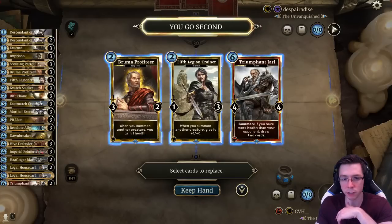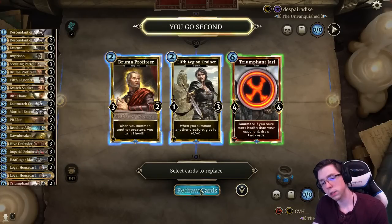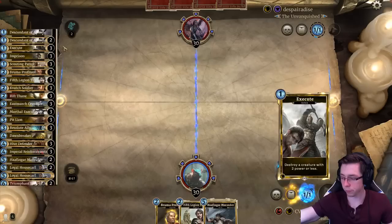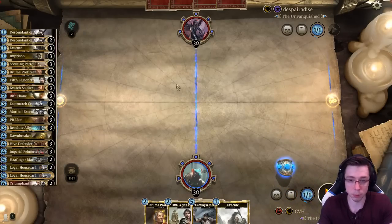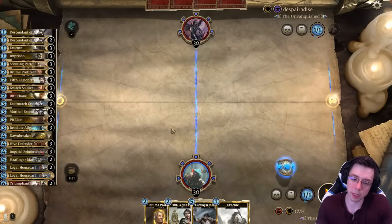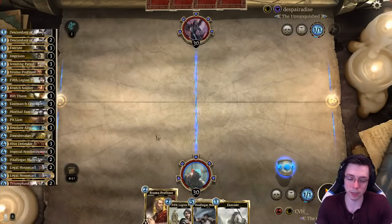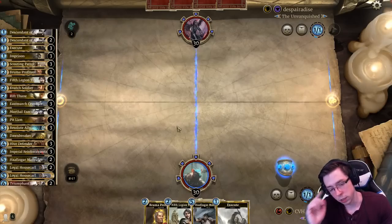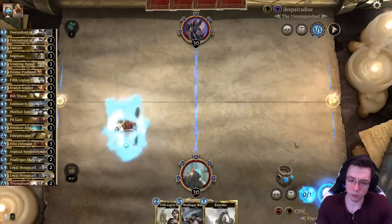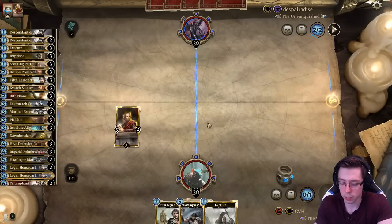Typically, I think we do want to have the Ring of Magicka. We might be up against a Control deck, which makes me want to have the Triumphant Jarl later, but I don't think it's quite worth a keep. So yeah, we'll ship it. Let's go for a 2 and 2. Hoffinger — another potentially very swingy card. We have a lot of things that are pretty easy to play, so it's very easy to use all three ring charges or the first three turns naturally just to dump everything onto the board.